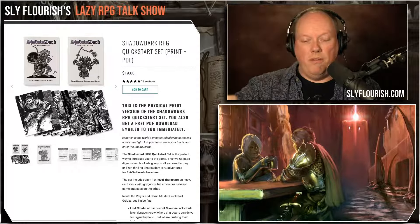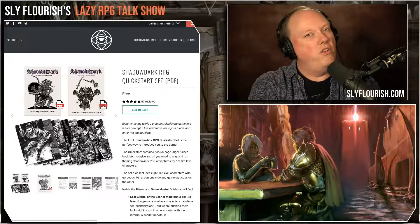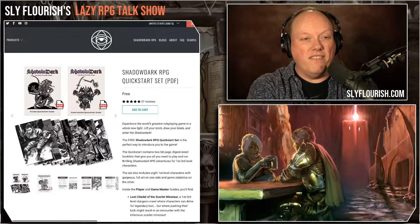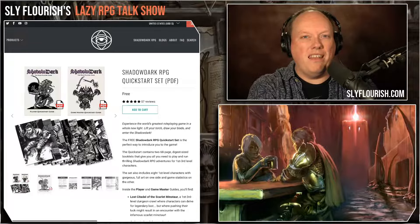One major advantage, beyond the fact that you can go download it right now and check it out — and there's no reason not to if you've never checked out Shadowdark — is that you can send the PDF or the link to your players so they can get it for free. They can read up on it and have their own copies on whatever device they've got. There's a real advantage in putting player guides out for free — you're not expecting players to spend money on something they're not sure about yet, and there's no reason they can't all have a copy.